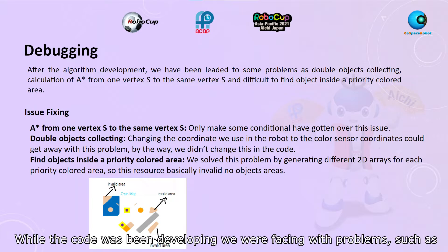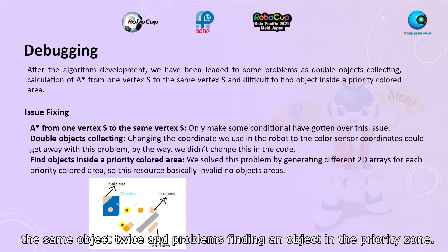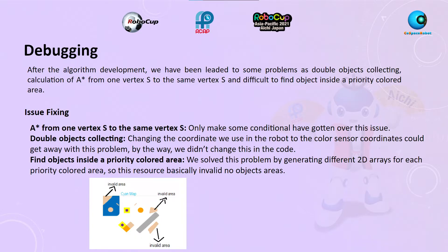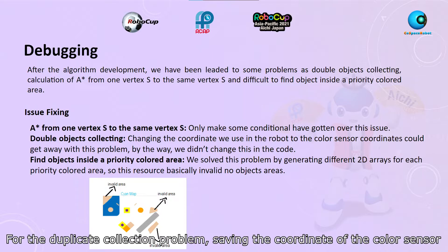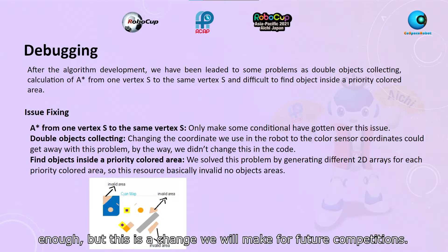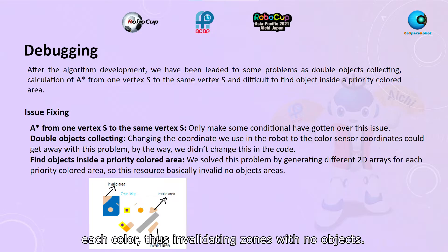While the code was being developed, we faced problems such as A* taking the robot to the coordinates it was already at, trying to collect the same object twice, and problems finding an object in the priority zone. To solve the A* problem, some conditions were enough. For the duplicate collection problem, saving the coordinates of the color sensor instead of the robot coordinates was enough. We solved the priority zones problem by creating a two-dimensional vector for each color, thus invalidating zones with no objects.